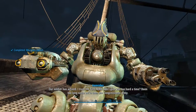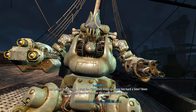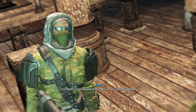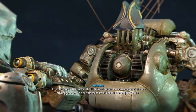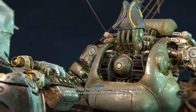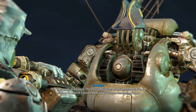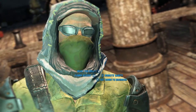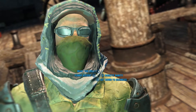Our soldier has arrived. I trust the first mate didn't give you too hard a time? Been too long since we've seen the Congressional Army. First mate? Congressional Army? Why are you talking like that? This is the pride of our Navy, the U.S. Constitution. So it gets confusing sometimes, but in nautical terms, port means the left-hand side of a ship when facing forward, as opposed to starboard, which is on the right-hand side.